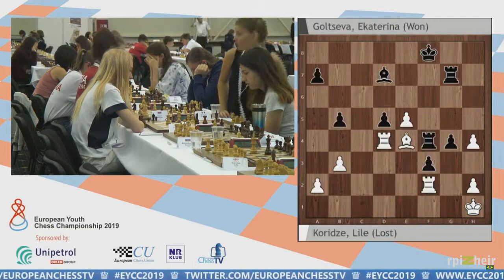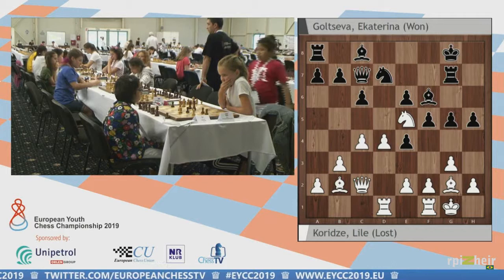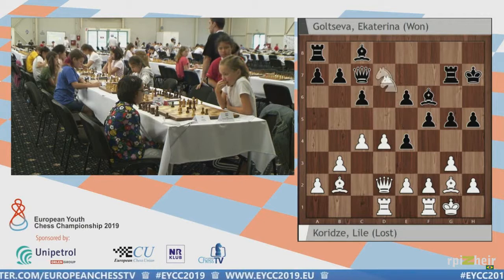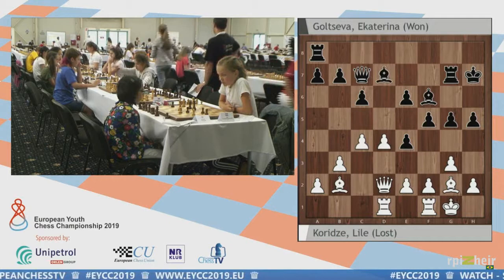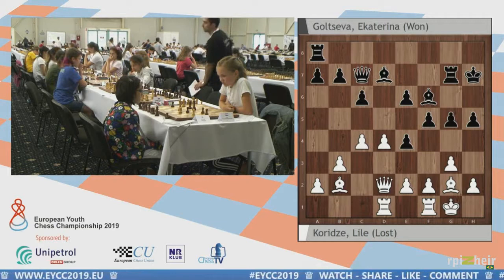Let's move on. White's position at this point — in the game it turned out differently. White somehow lost the thread of the position. Instead of f3, which we proposed, she played Queen d2. But this helps Black to develop the pieces very fast — that's the problem. That's exactly why we would play f3.